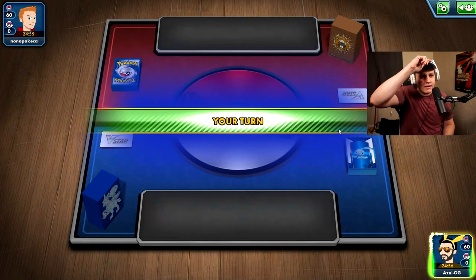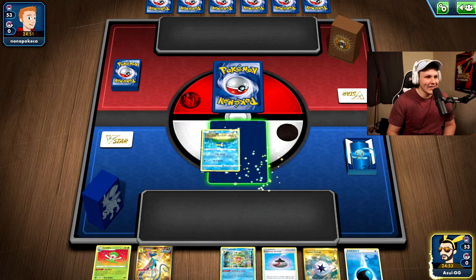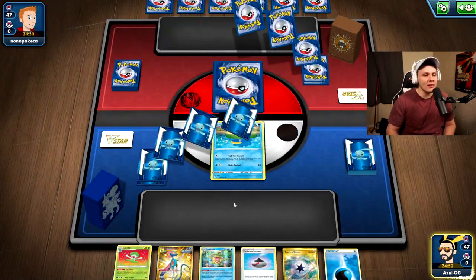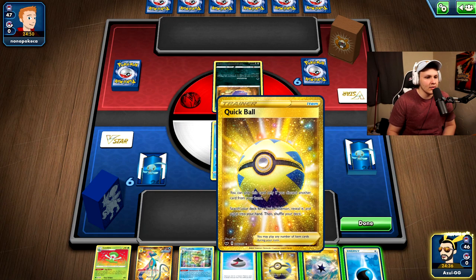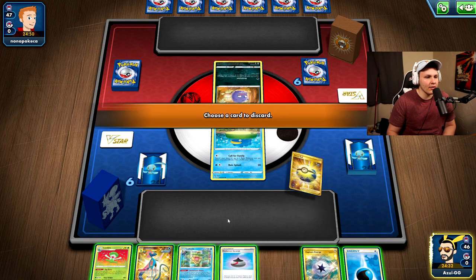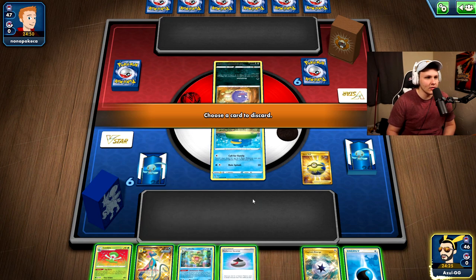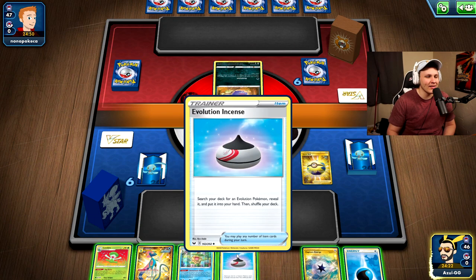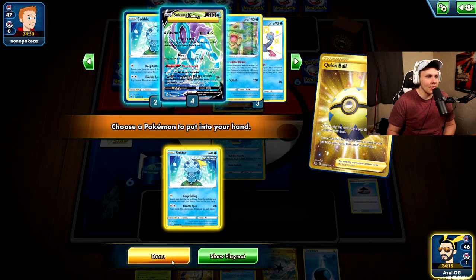Let's get into some games. I've been liking going second with this deck, but my opponent chose for me to go first. I've got one basic to start — open the Lotad. We're up against a Weezing deck, so Ludicolo isn't really great in this matchup. I might just go ahead and Quick Ball for Ludicolo to be honest, and figure out what to do from there. This matchup is really weird as far as what we actually want to do.